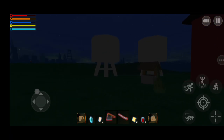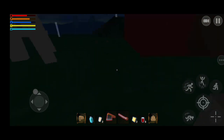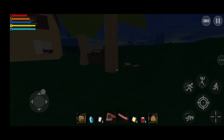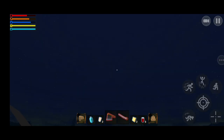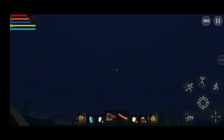I guess we've already explored everything over here. I wish I could collect some water over there. It's raining today but the sky is clear — I hope the developer notices this because if it's raining it should be very cloudy and you cannot see the stars.